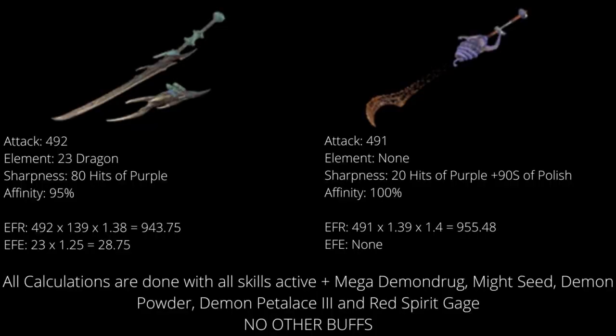So while Skullduggery has much better affinity and much better slots, it is slightly weaker than the Abyssal Flicker overall. If it had just a tiny bit more raw attack, or even if it had poison status on the Longsword like all the other weapons have, then Skullduggery would be better. However, the damage difference is pretty close, so if you want to use one or the other simply because of how it looks, you could definitely do that without losing out on much damage. But I don't think you'll be doing more damage with Skullduggery.